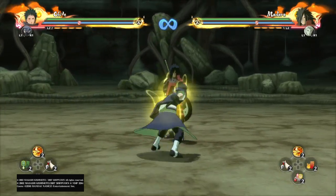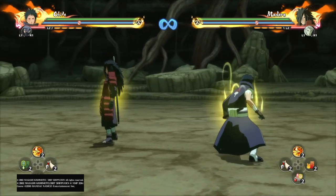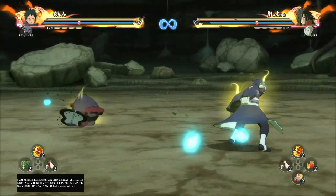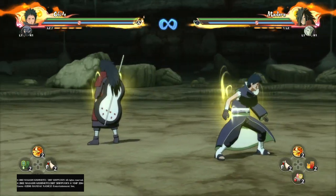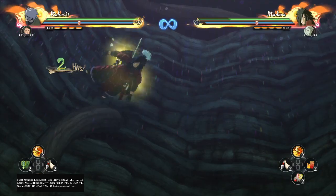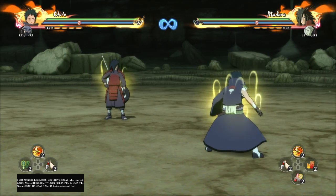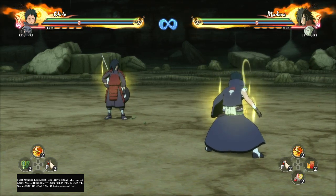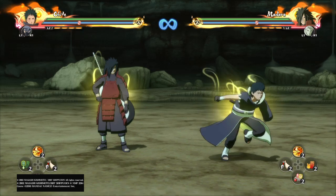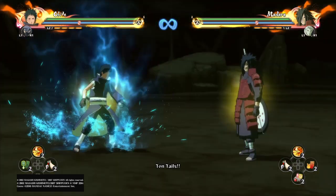There you have it — that pretty much covers Obito. His bread and butter, his fail-safe technique: what you're going to want to be doing with him constantly is his up combo — five circle or B presses depending on your controller. You can follow up with the Jutsu, your ultimate, team ultimate, or mix-up shenanigans. I don't look up any videos on characters because I like to make my own content, my own style of videos, my own honest feedback. I literally only play with the character for like 15 minutes, so sorry if it's not the best.